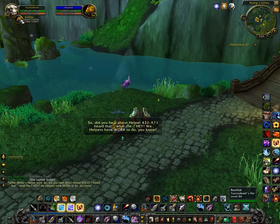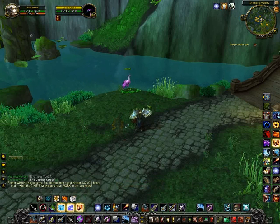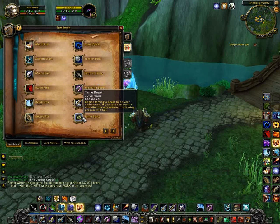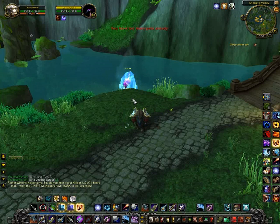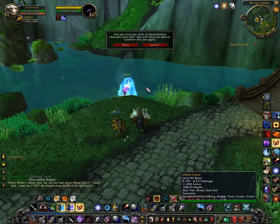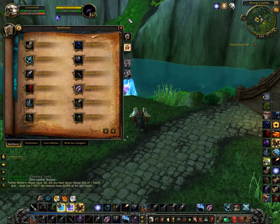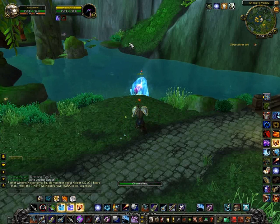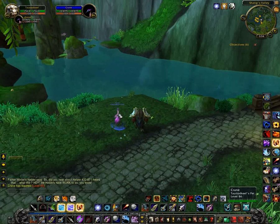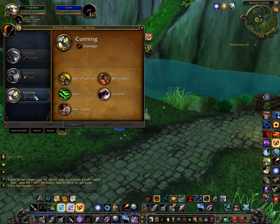We'll go ahead and dismiss my current pet and trap the crane just to be sure, then tame him. Now that we have the crane pet, we'll take a look at what he's got. He's a cunning pet. It is kind of weird - cunning shows up as arcane if you're at your pet keeper. It'll say that your pets are ferocity, tenacity, and arcane. Either that or tenacity is the arcane one - it's kind of a strange bug.